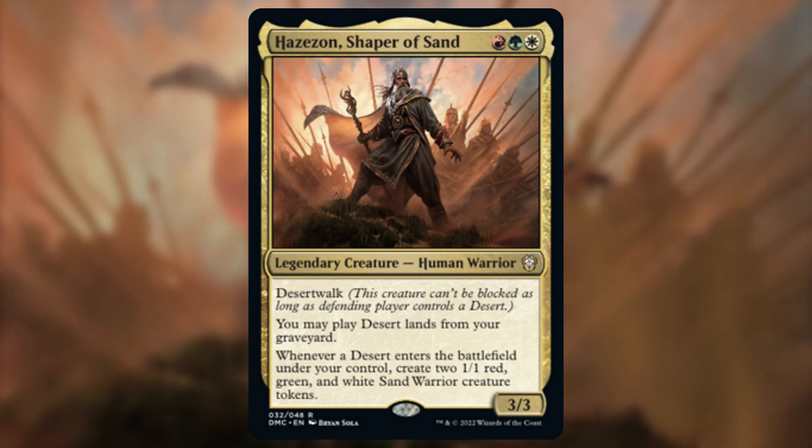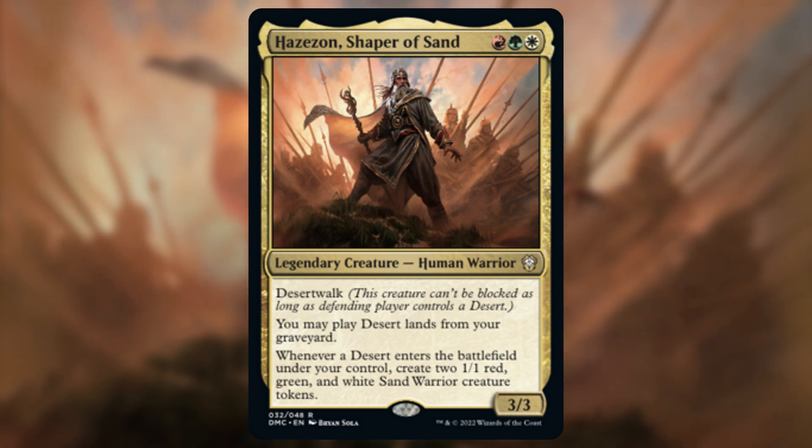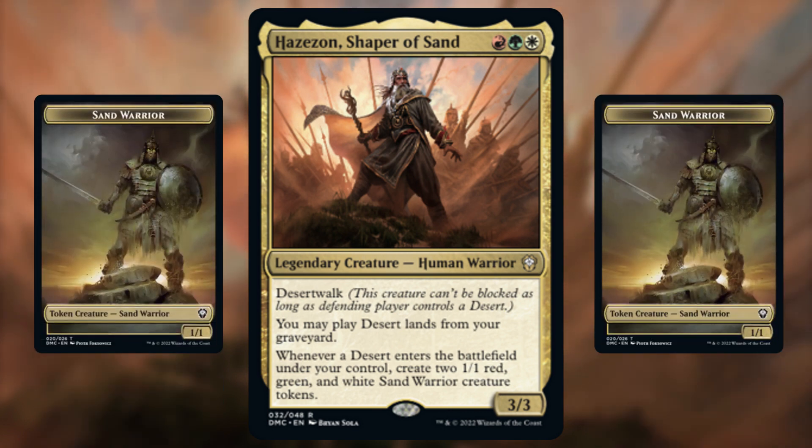Hazazon Shaper of Sand is a 3/3 legendary human warrior for red, green, and white. He has Desert Walk and reads: you may play desert cards from your graveyard, and whenever a desert enters the battlefield, create two 1/1 red, green, and white Sand Warrior creature tokens.